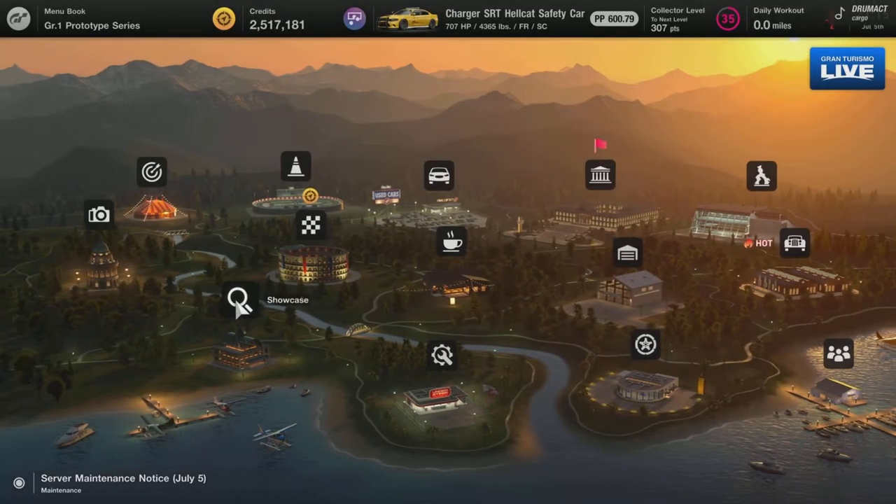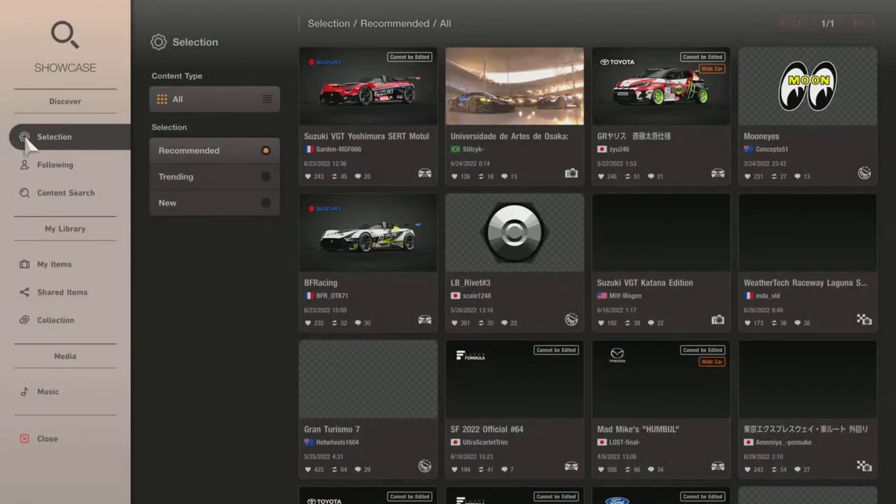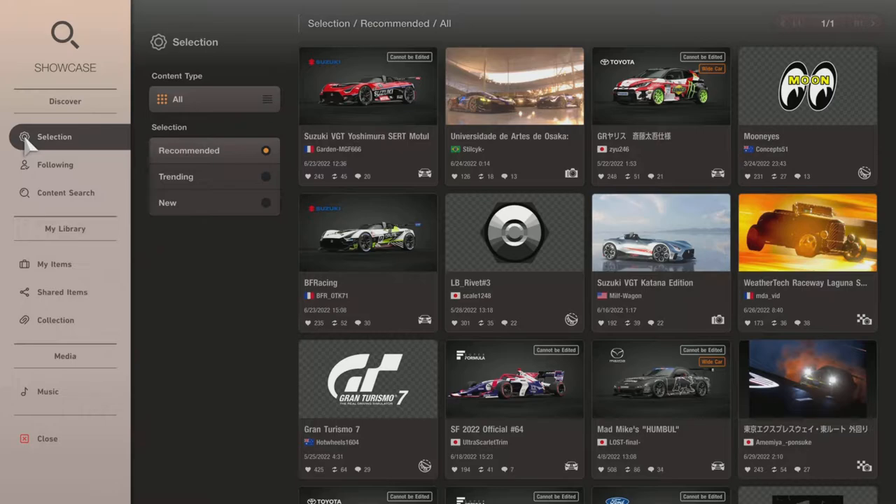You're going to pick the car, then get out of the garage and go to the Showcase. Once you're in the Showcase, you're going to want to go down a couple of clicks to Content Search, right there — Content Search.